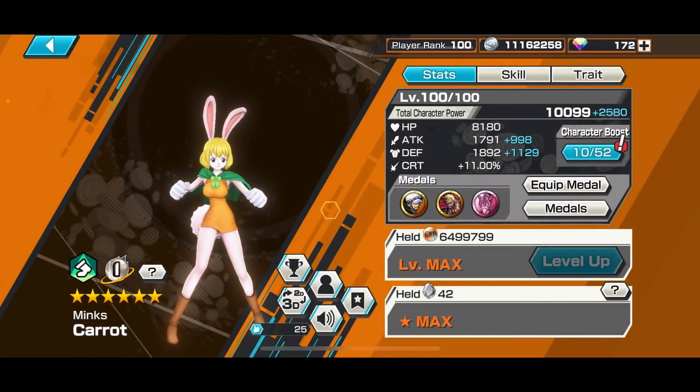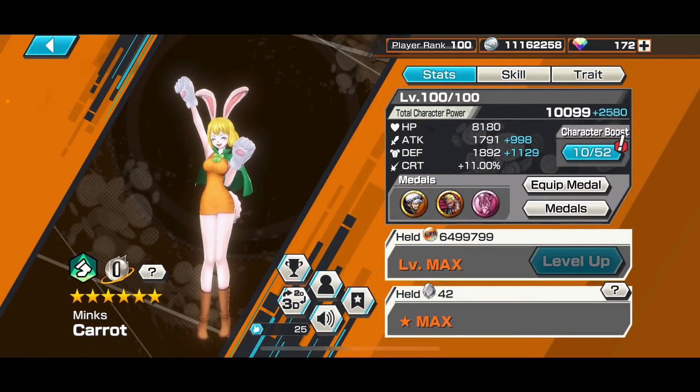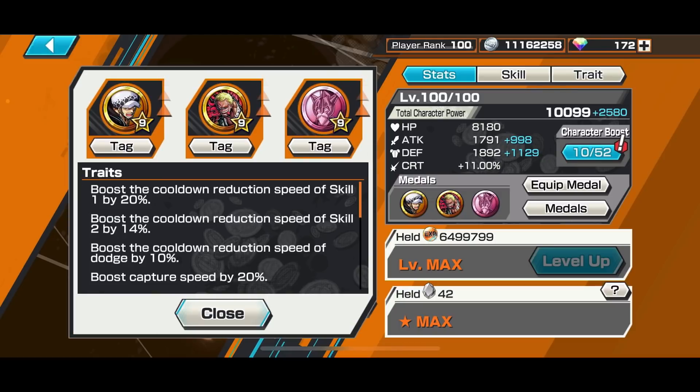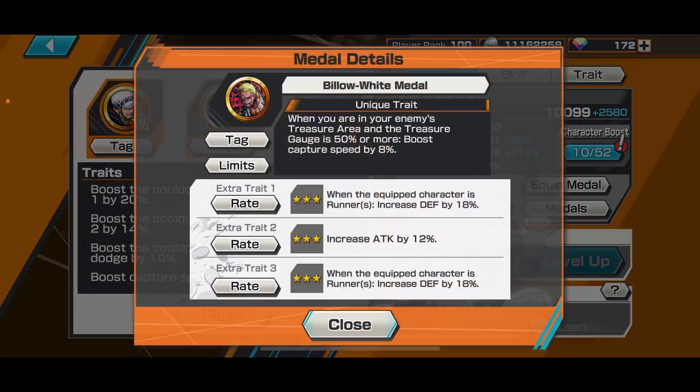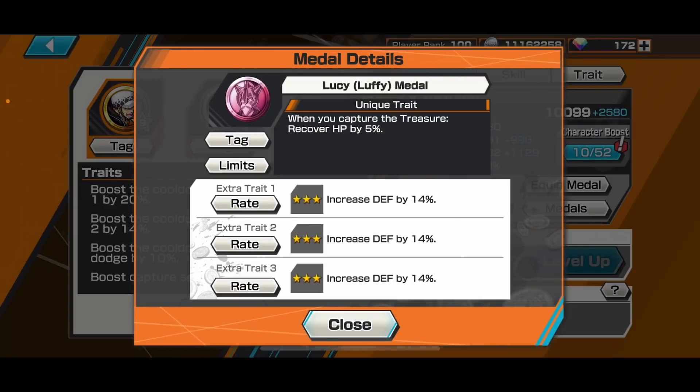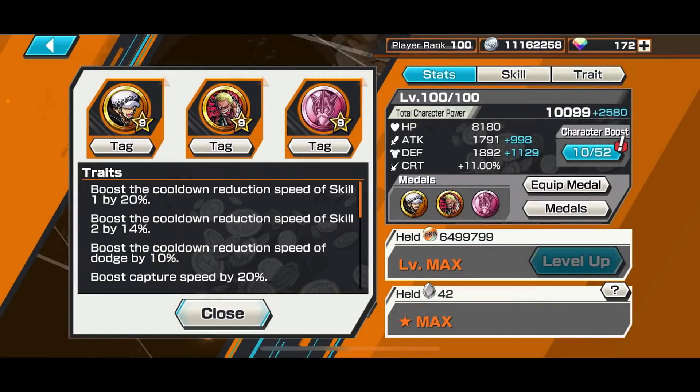Carrot is certainly very good at doing what she does best. The medals I've equipped her with are pretty much the runner combat set: Scalpel Medal, Billa White Medal, and also the new Lucy Medal so she can recover HP every time she captures — though she doesn't have any HP recovery from captured treasures on her own, which is quite sad.